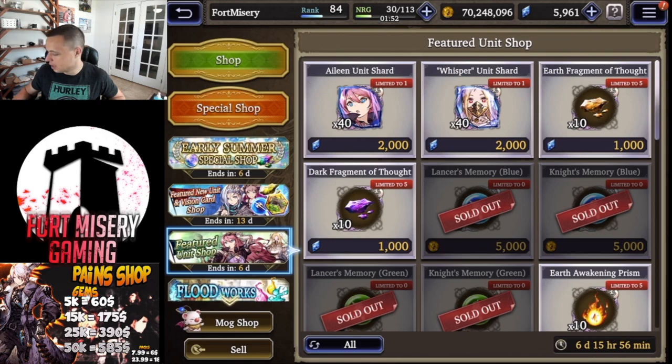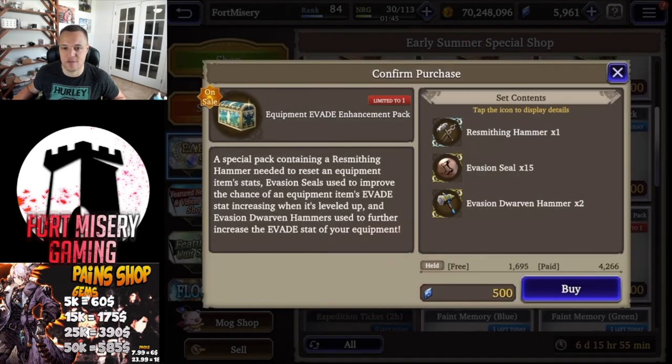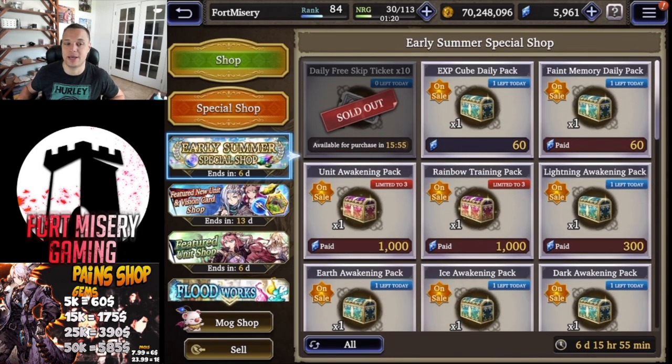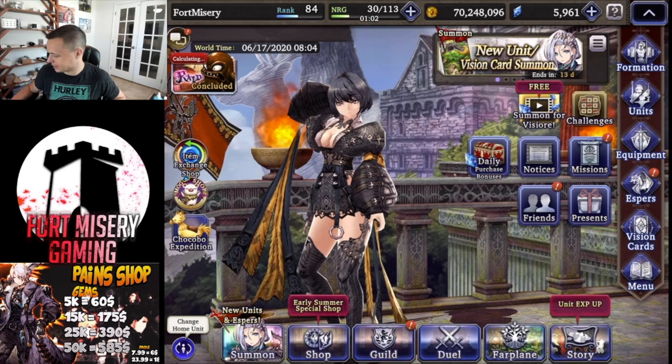The only new thing in the shop is the equipment packs — 15 seals, one re-smithing hammer, and two evasion hammers for 500 regular viz. Those are available for magic, evasion, or crit. Personally, I'd wait until the secret book training quest comes to get those materials, because those seals can still fail when maxing gear. Paying 500 viz for that doesn't seem worth it.